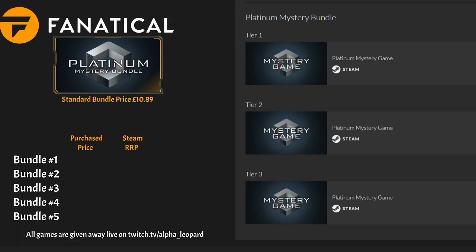The first game in bundle one is Stars in Shadows. Second game is Call of Duty Modern Warfare 3, and the third game is Endless Legend Emperor Edition. This first bundle cost me £9.80 with a 10% discount coupon, and the final bundle price on Steam was £78.97.